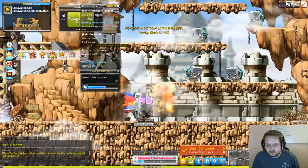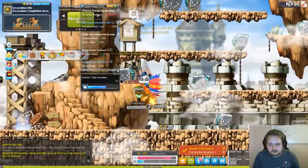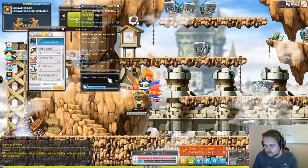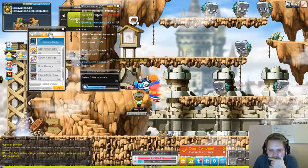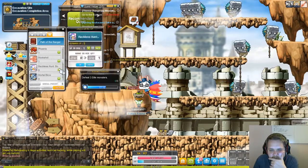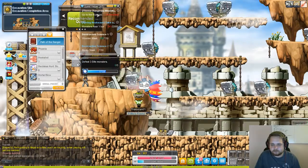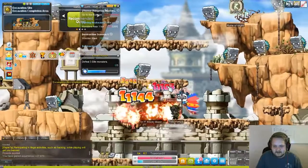Always good — quest completion is always nice. Let me look at the skills too, cause I think we should have a couple of points to allocate. Let's put those into dexterity. Reckless Hunt I believe is the next one — Reckless Hunt, attack power, damage. Yes, hold them. Sweet. Now we gotta kill 150 of these guys.